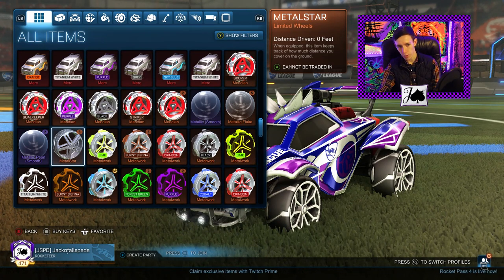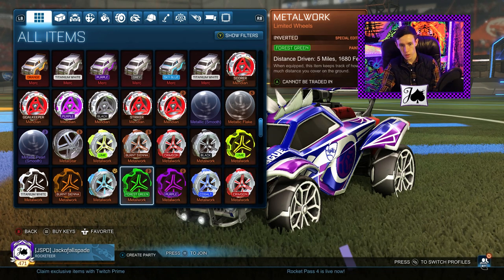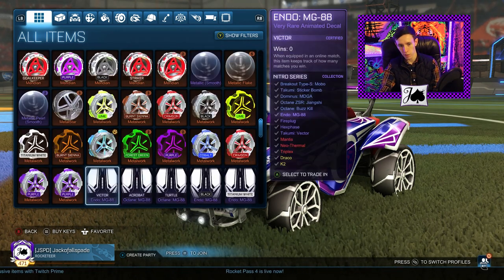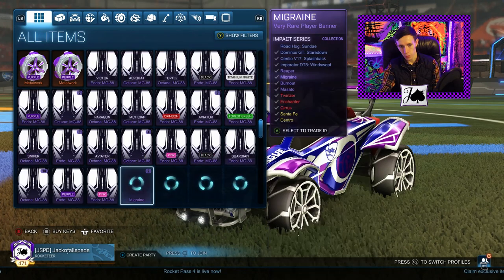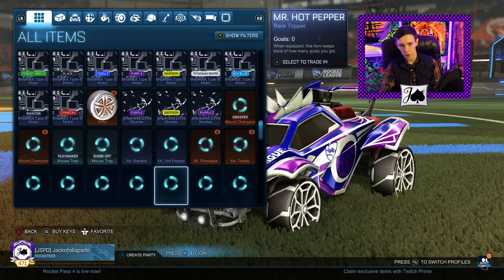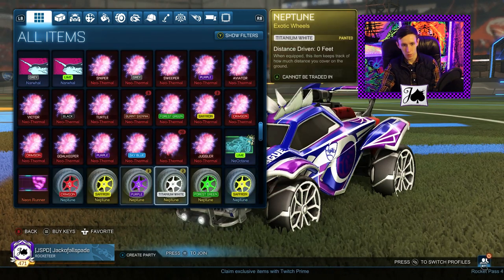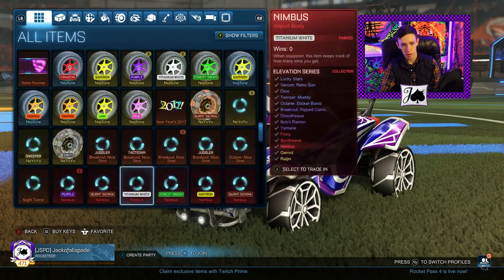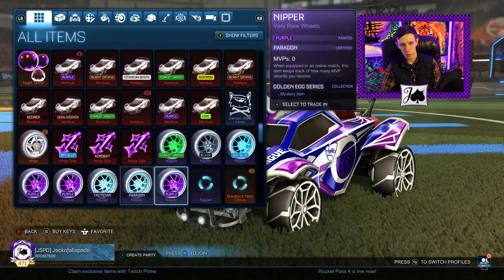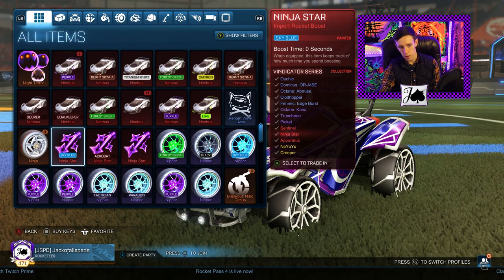A couple of regular Metal Stars — I guess at this point I've already sold all of my painted ones. Some Special Edition Metalworks from last Rocket Pass — a couple of Purples, a couple of Forest Greens, Lime. A bunch of Endo and Octane MG88s — those used to be a little more popular than they are these days. A bunch of Neothermals for trade-ups, mostly Nitro and Golden trade-ups. Some Nimbuses.